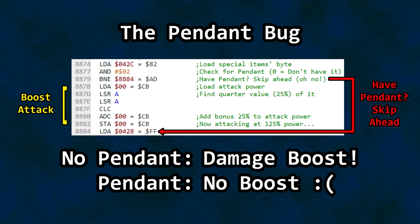The short answer is that the code checking whether the player has the Pendant in their possession is backward. If the Pendant is in your inventory, it skips over the logic that boosts your damage by 25%. If it is not in your inventory, it does boost your damage. As far as the logic is concerned, you have the Pendant's power turned on at the beginning of the game, and after you acquire it, that power is disabled. It is, for all intents and purposes, backward.